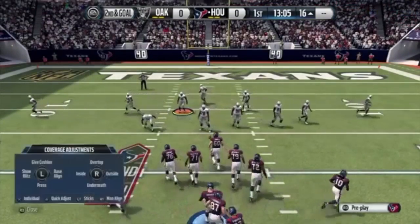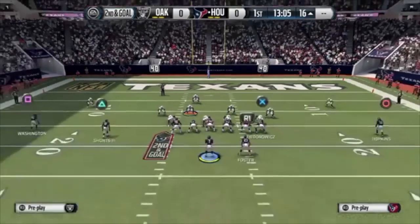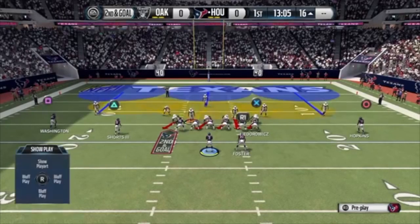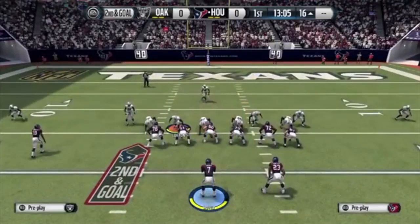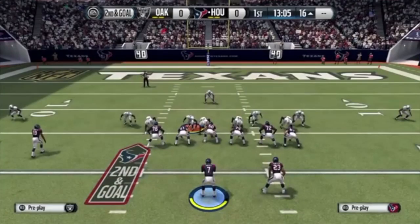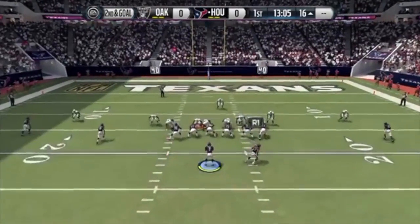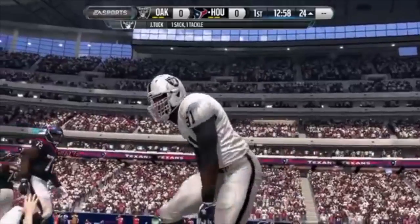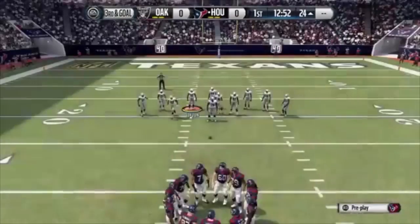It's going to be Fire Zone 3: base align - triangle and right on the d-pad, crash your defensive lineman to the left with left bumper and left on the right joystick. Show blitz - triangle button and left on the d-pad. Then re-blitz this defensive end: A or X, then down on the right joystick. You can QB spy if you want - hold left trigger, press right up on your right joystick on a pass commit. And you guys are able to see you get easy b gap pressure or right-of-screen defensive end pressure.